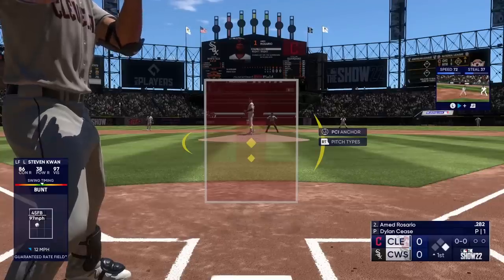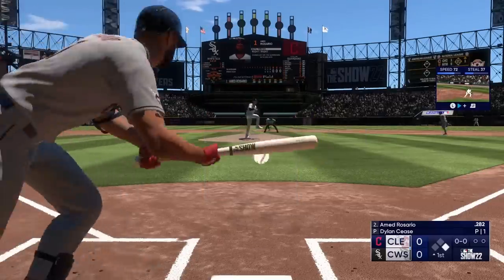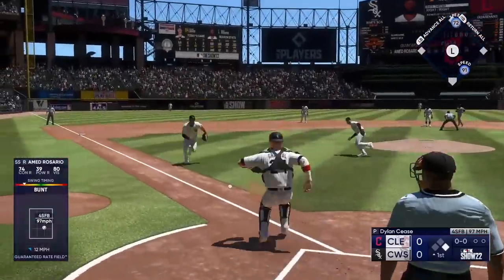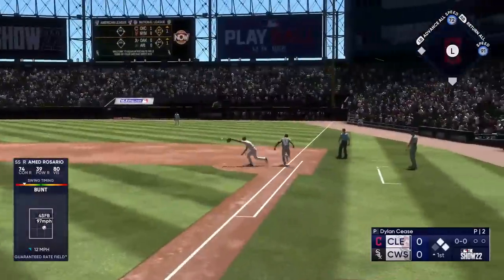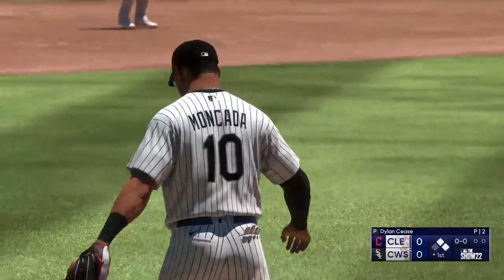Reaching base on a bunt twice in one inning sounds pretty unlikely, but here's why it isn't: errors. Bunting puts the ball into play, and when you put the ball into play, the opposing team has to make a play. But shit happens — they fail to field it correctly, they have an errant throw, etc. I don't care how I reach first, I just need it to happen.